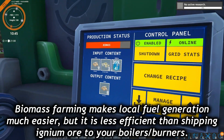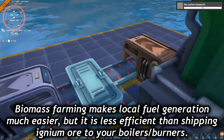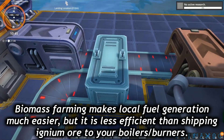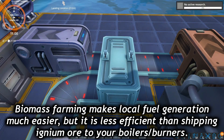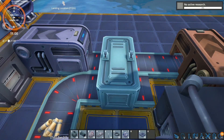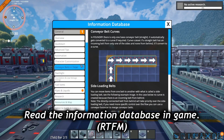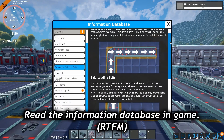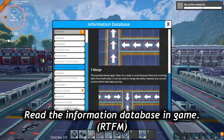If you don't want to use ignium ore for all your power production, red science also contains biomass farming. This allows you to take mineral rock, water, and biomass and combine them in a greenhouse to propagate that biomass for use as fuel. This is also worth setting up because you're going to need a ton of biomass to craft explosives. The information database in-game is well written and contains tons of useful information — it's worth a read-through while you're waiting for items to smelt or research to finish.